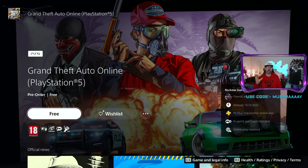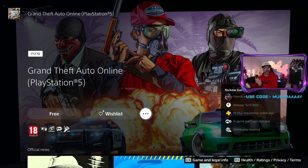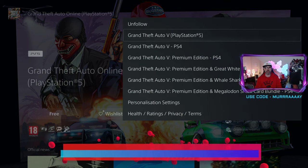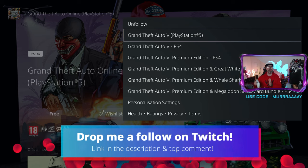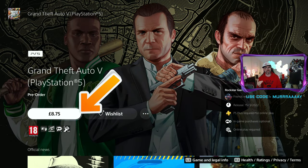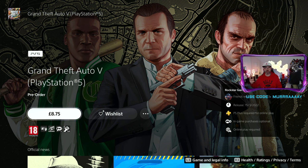This is for the Grand Theft Auto Online PlayStation 5 upgrade — this is free, you can just download it. But if you want the actual game for the campaign PlayStation 5 upgrade, click on the little three dots and then go to Grand Theft Auto 5 PlayStation 5. Click on it and there you go — it's £8.75 in the UK or $9.99 in the United States.